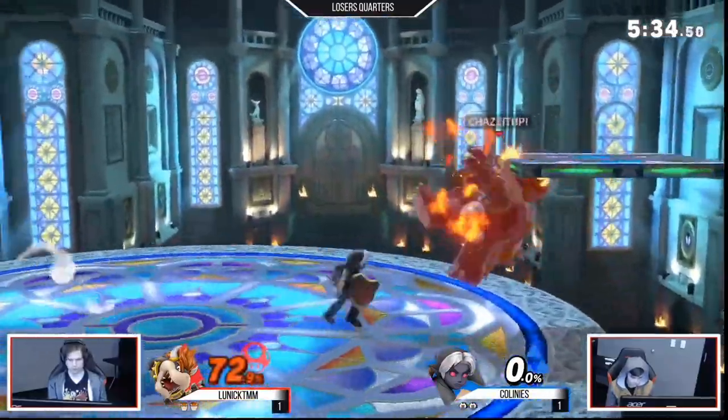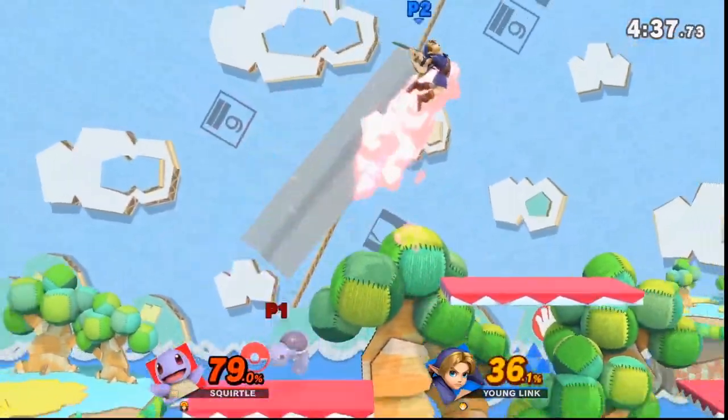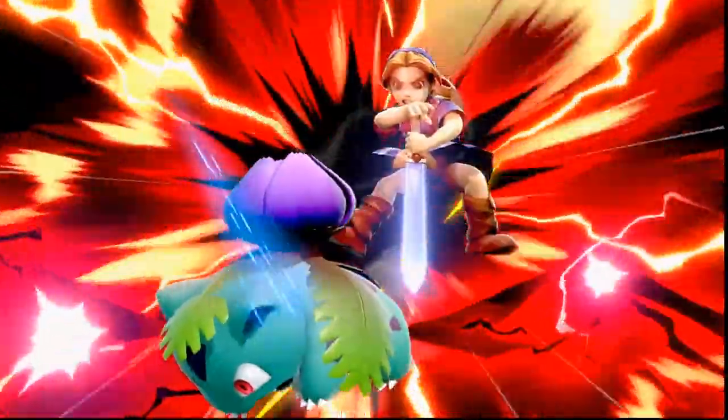Heavier characters like Ridley, Bowser, DK, and K. Rool — you're really going to want to hone in on your inner masher. Young Link has amazing frame data and a ton of different combos and combo starters, and if you can be precise with your inputs and have a clean aggressive game plan, you can make it so these characters don't get to play the game whatsoever. Smaller characters are very underlooked — Young Link does very well against them mostly because of his good out-of-shield game. Against characters like Squirtle and Pichu, you want a hit-and-run, bait-and-punish play style, playing solidly out of shield and knowing what you can and can't punish.